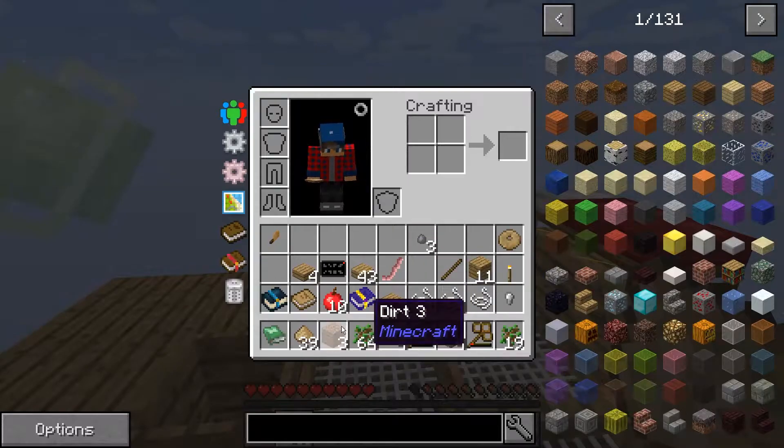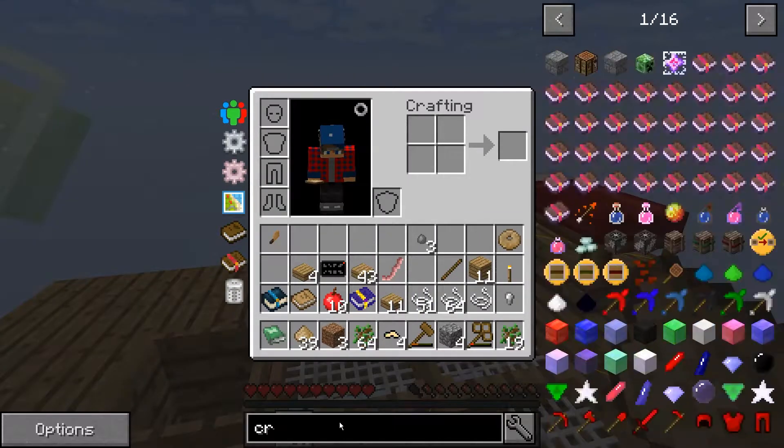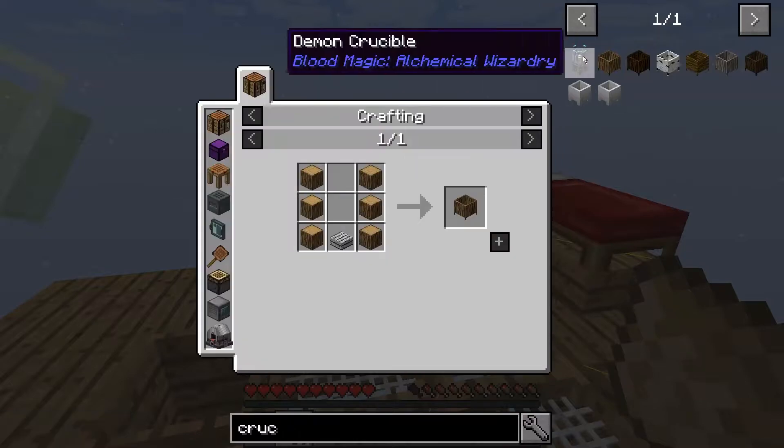We got three pieces of dirt, which is kind of cool I guess, but I would like to start getting going. We might need some water, so in order to get water we need a crucible — there we go, crucible.